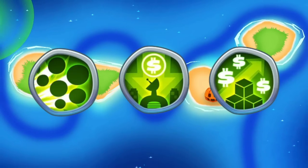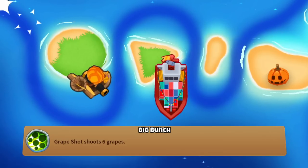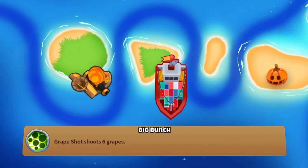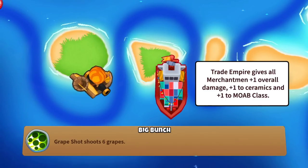To get the most out of this farming strategy, here are three monkey knowledge points you should have. The first is called Big Bunch, and it increases the number of grapes from five to six. Since we're also using the buccaneers for defending and they get a nice damage buff from the trade empire, this one comes in really handy.